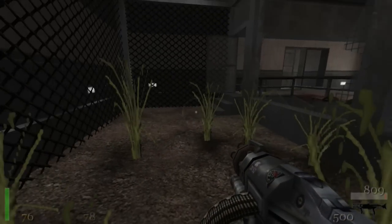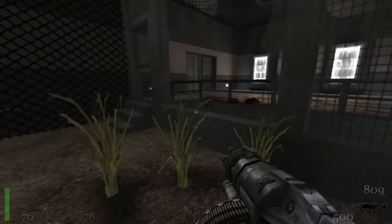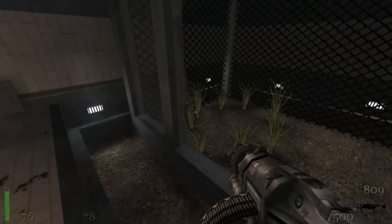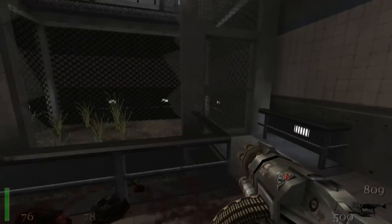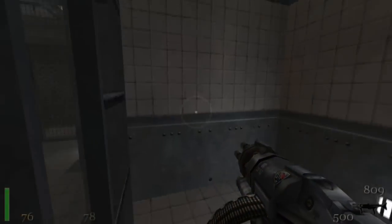Look at this little enclosure he was in. Look at it — bit of grass. What the hell is going on here. It is like a zoo. Walking up to a cage and just looking at this creature. What the hell.